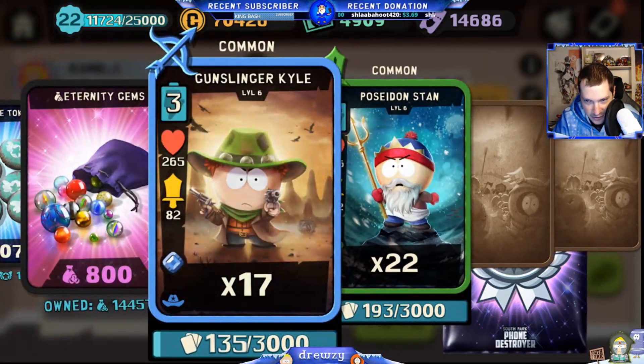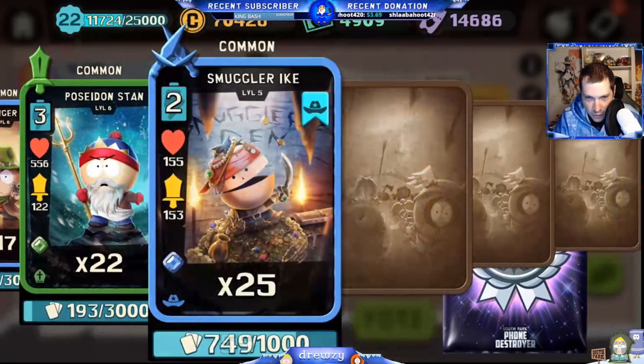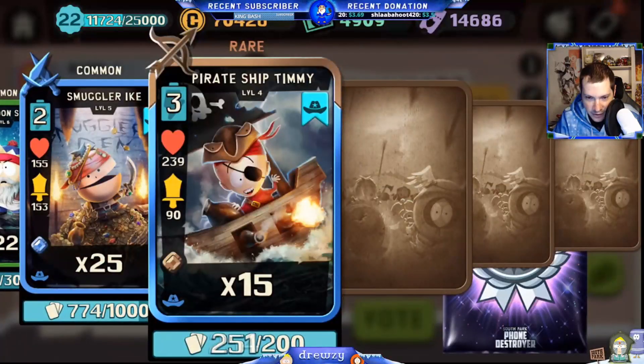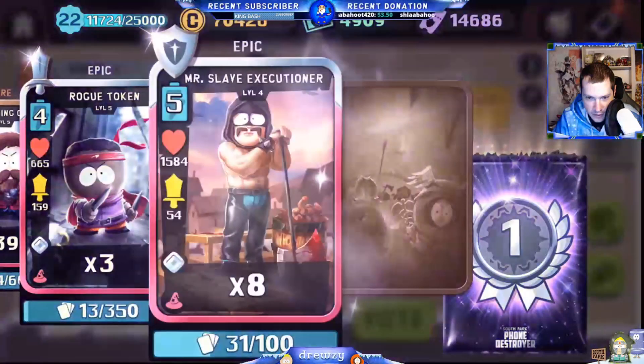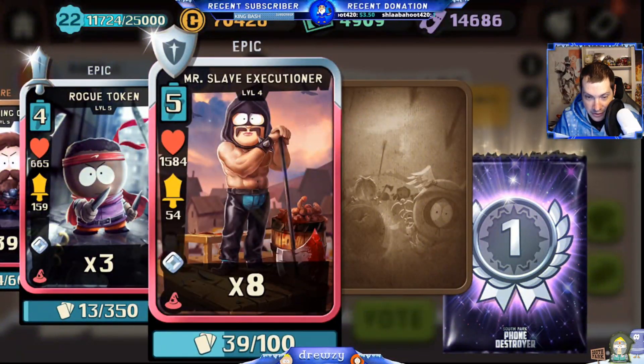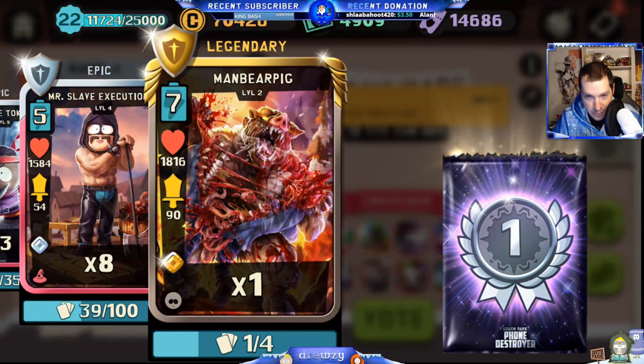We get 17 Gunslinger Kyle, 22 Poseidon Stan, 25 Smuggler Ike, 15 Pirate Ship Timmy, 39 Dwarf King Clyde, 3 rogue tokens, and 8 Mr. Slave — I'm actually really excited about that — and we get a legendary to boot: Man Bear Pig!